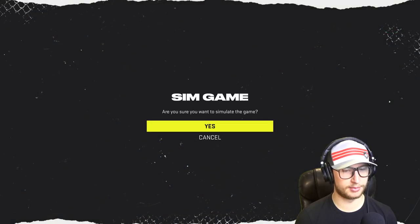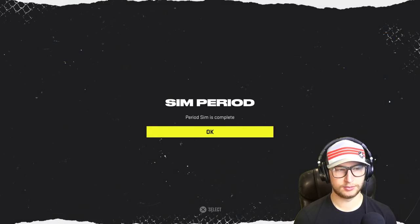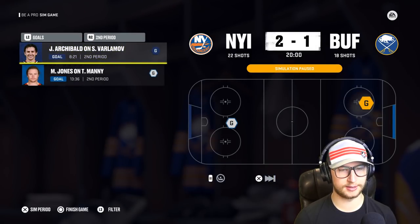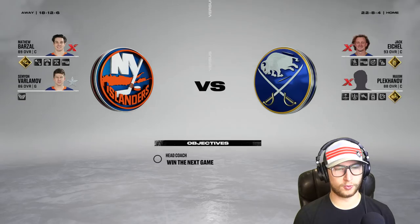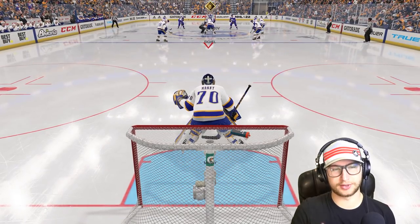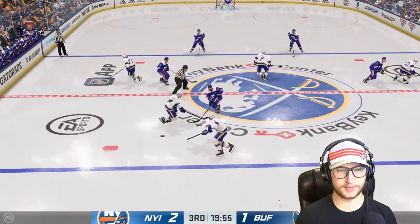The Islanders are doing pretty good themselves. Let's see how we fare against them in this simulation — 1-0 for the Islanders, 2-1 for the Islanders on 22 shots. We have 1 goal on 18, so let's jump into this one and see if we can make the difference.